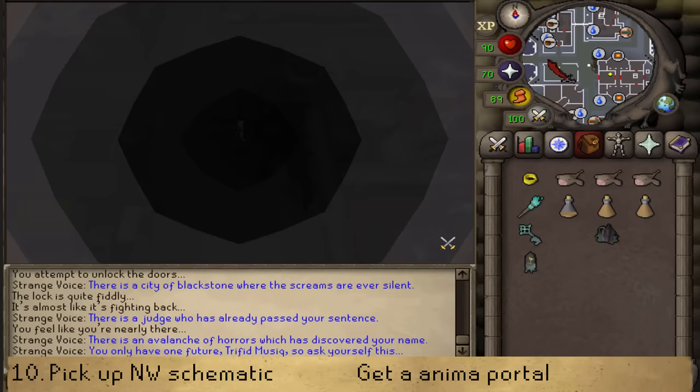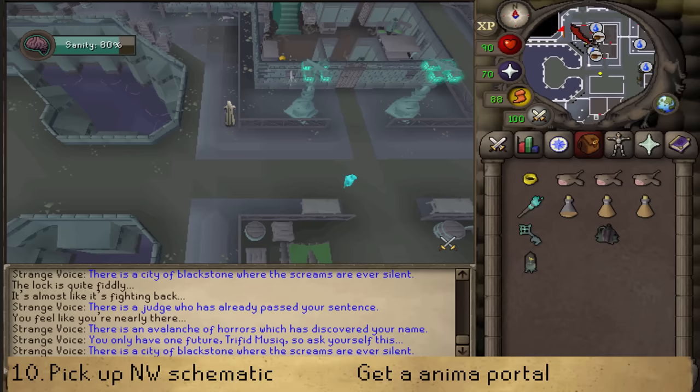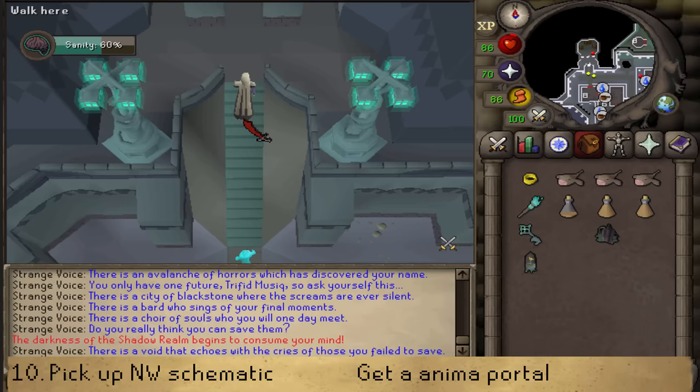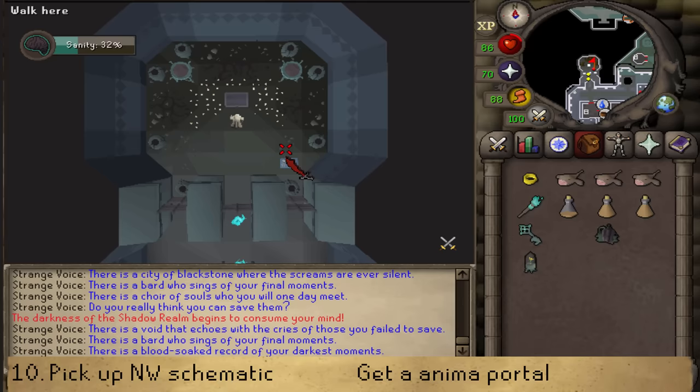Go back to the Northwestern corner. Instead of going South, go North up the stairs. Destroy the tentacle you find there. Then go to the Southeastern corner of the northern part, and on the floor in the Southeastern corner you will find the schematic. Quickly activate the fragment to leave the shadow realm.